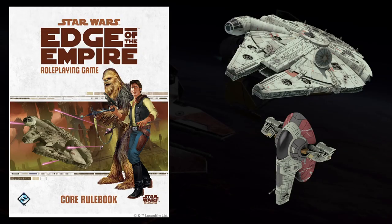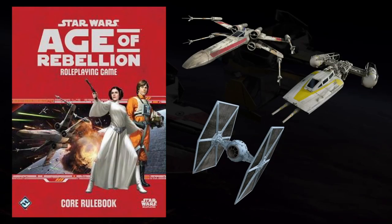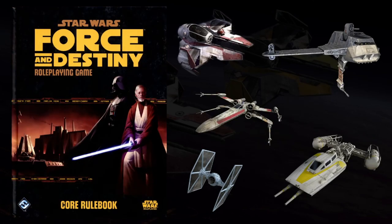Starting off with the different types of vehicles, the options that you have available will depend on which books you own because each core rulebook has different options. Edge of the Empire will mostly focus on vehicles civilian and criminal types of people would have, Age of Rebellion focuses more on rebellion and imperial vehicles, and Force and Destiny has a mix between the two.